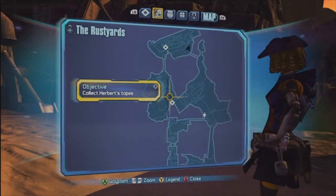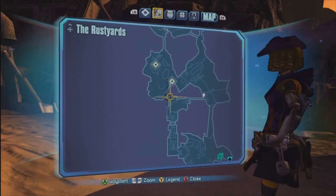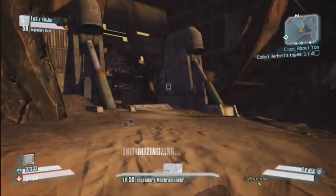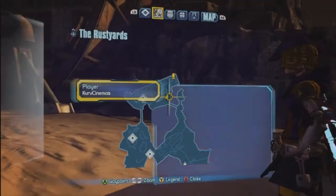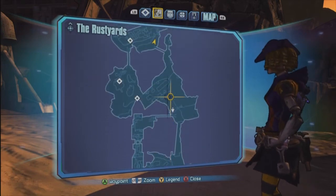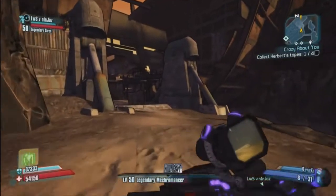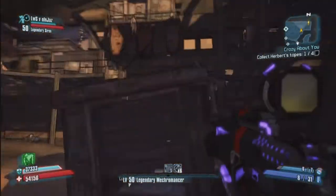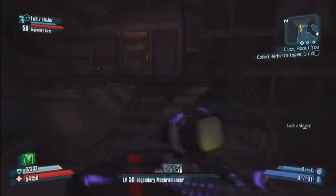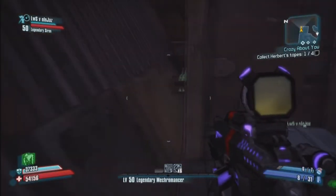Alright guys, the next one's in the Rusty Yards. Run right past my man Herbert, and you guys are going to see this entrance to this back area. You guys are going to run up that ladder, you can see that the fast travel's down here. You guys are going to run north in that direction right there — you can see it's a message in the bottle. I'm going to fast forward it really quick, we're going to run up here and around the back to the little exclamation point — it's pretty straightforward. I was searching this room; there's a nice squeaky doll in this room too behind me. But in order to get this, you guys want to hop up behind here and just grab the bottle.